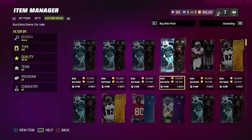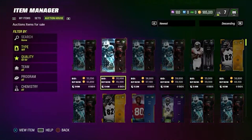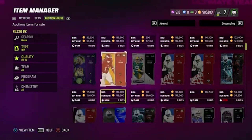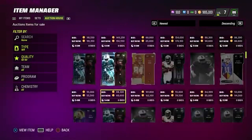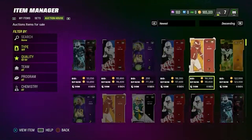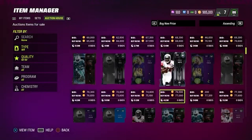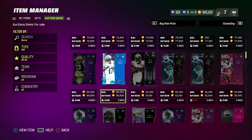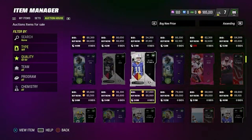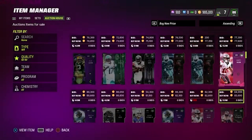A lot of these 92s are getting posted for Tyreek. Maybe they think he's going to go up or something, but he's really not. As we see, 93 Tyreek — I pulled this — 120K. So I think building 93 Tyreek or 96 Tyreek is smart right now. You make like 30K to 40K profit, but it might plummet down in a little, so it may be risky.